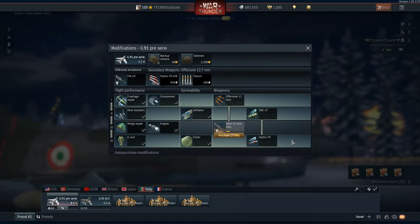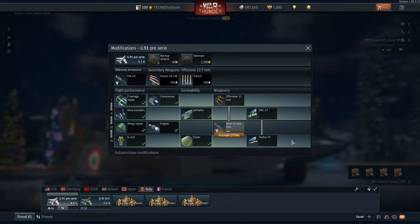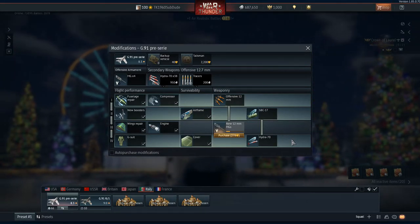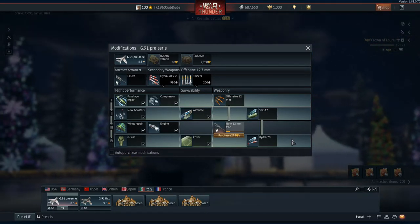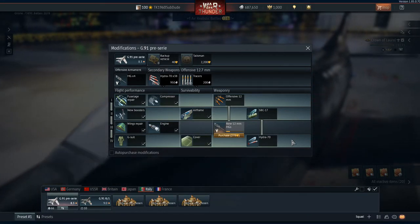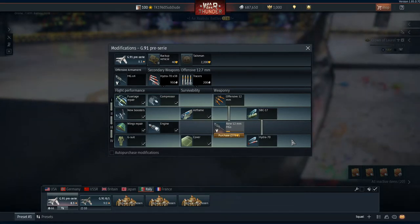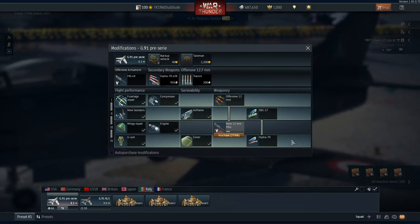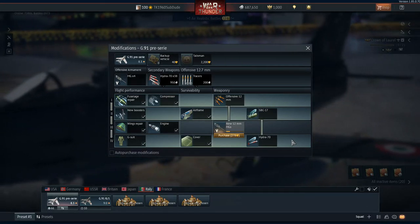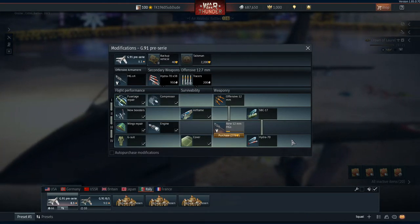Some people are going to say that just makes it too powerful too quick — well, everything else is too powerful too quick because of gold. Everyone uses it, don't ever say you haven't, because then I'll have to call you a liar. Three different rocket pods, and again, change the rearmament value based upon the type of rocket pod used.